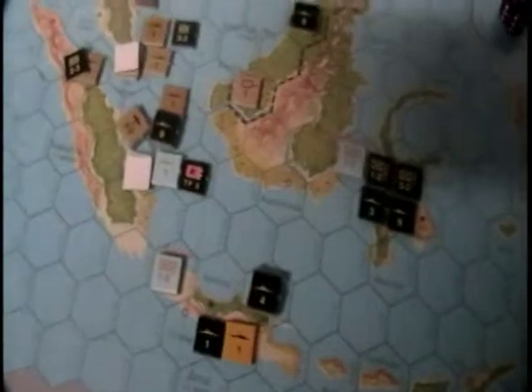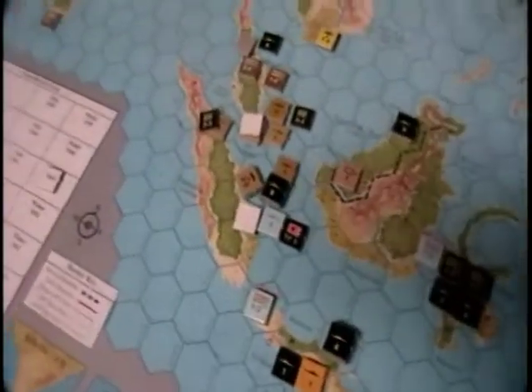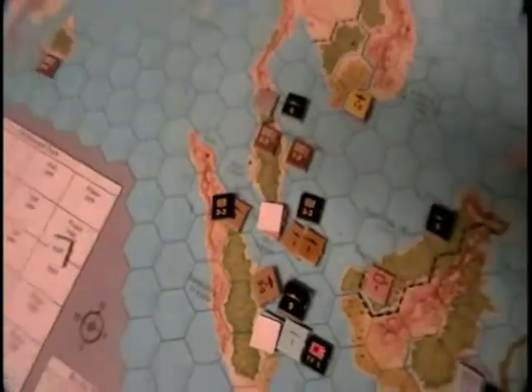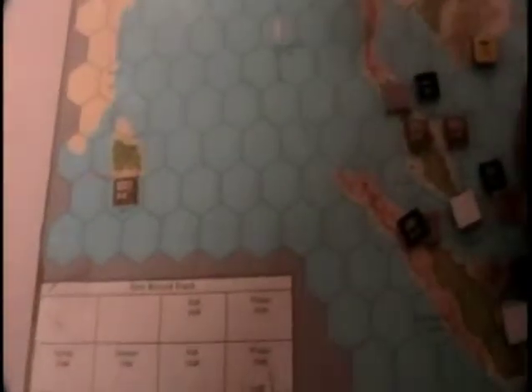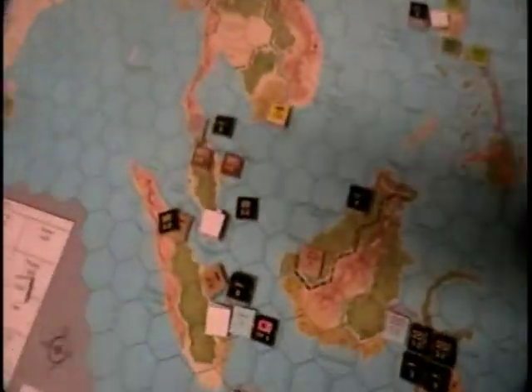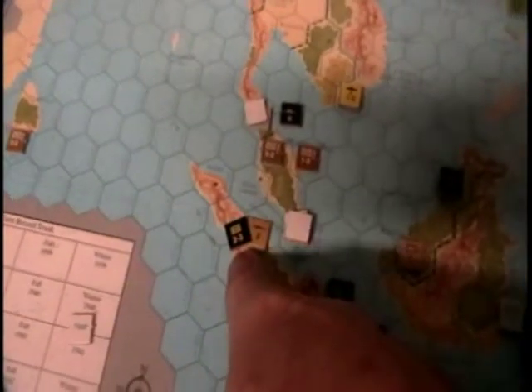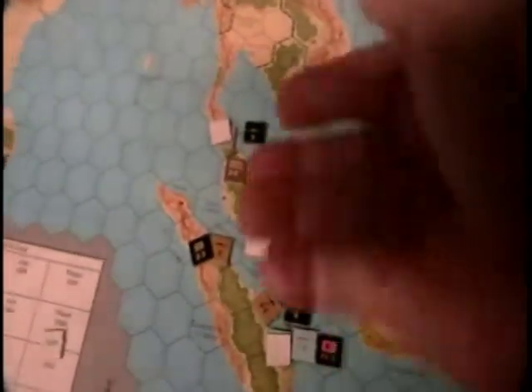He flies back with no loss. Now we take care of this one. Remember this was done at a different time — he's counter-intercepting. He has three factors here. He rolls the air defense and gets a seven — one Japanese plane goes home so only one is attacking. A seven sinks one, so two British ships make it out of here. We're going to go ahead and use our one Japanese fleet to counter-intercept as it leaves.